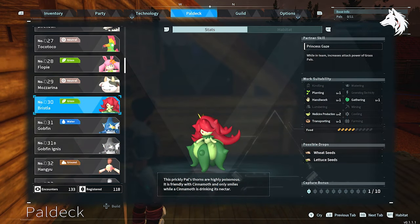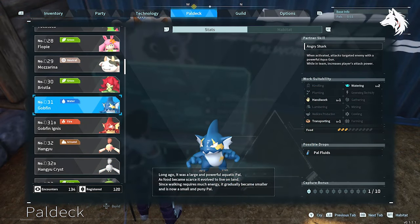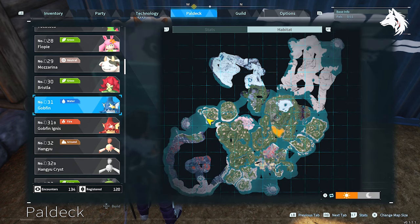Earth is the Mud. Grass is Bristler. You can also get a pal to increase the player's attack stat, and you can use either Gobfin or Gobfin Ignis for that.